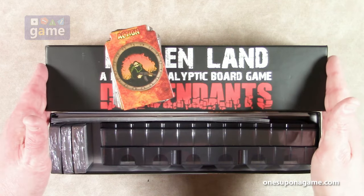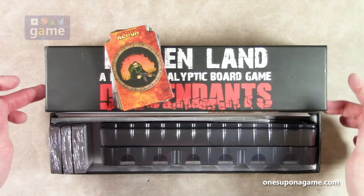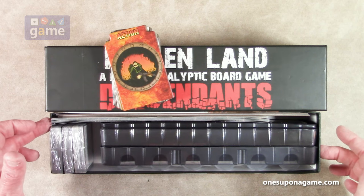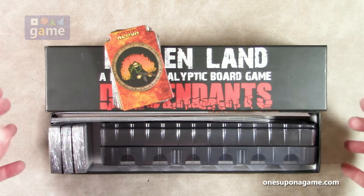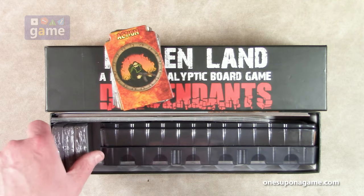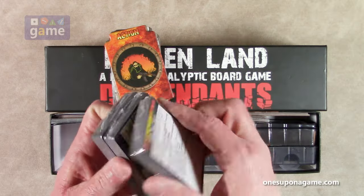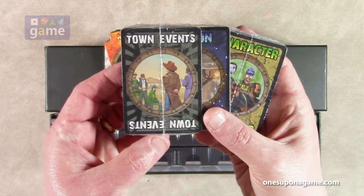So you can actually order from their website an empty box for the Descendants expansion, so you can just order the box itself and have two boxes for all your cards — if you choose to sleeve, which I will because these shuffle a lot. Then we've got extra cards: more characters, more missions, and the town events deck.